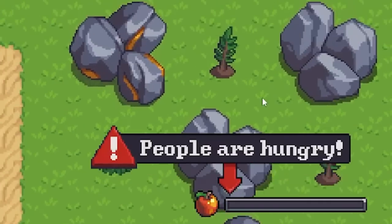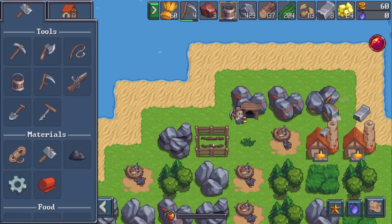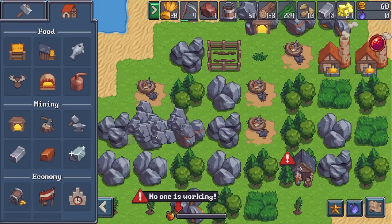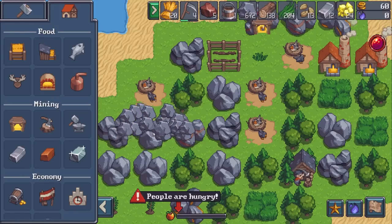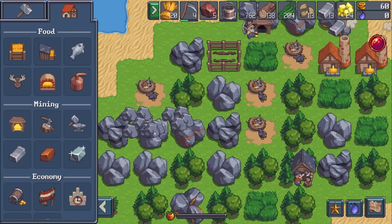I got another notification — people are hungry. Me too, game. Did we ever think about that? That was a lot of wheat I just got there. I can pretty much instantly regrow this and put it back. Need a crap ton of stone here, which is luckily simple enough to get. People are hungry — yes, I am aware. You've only given me the pop-up nine times in the last two seconds.